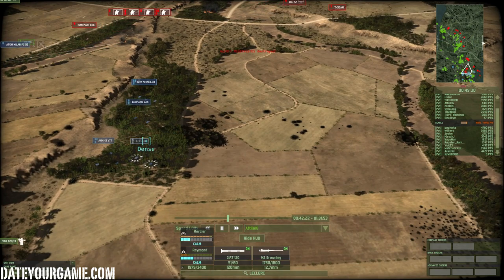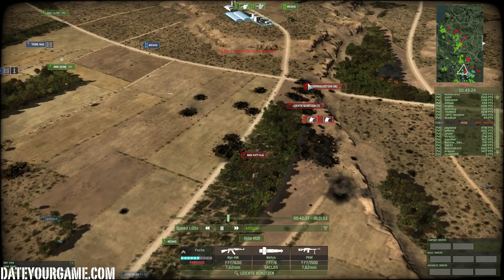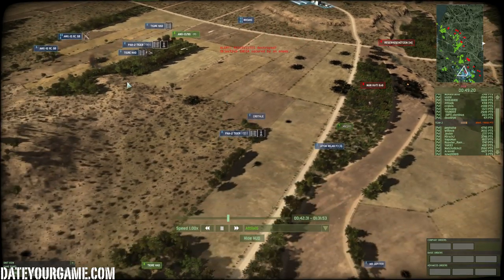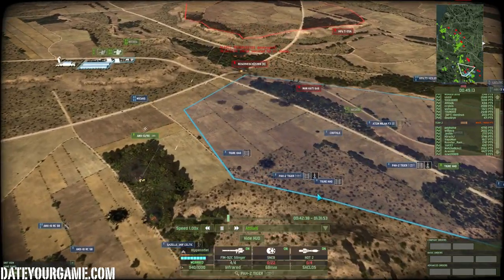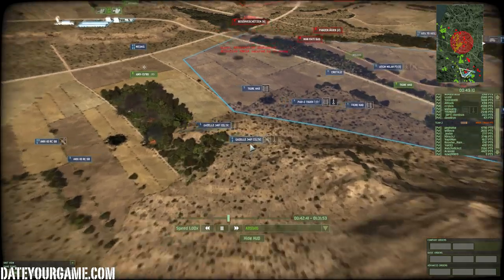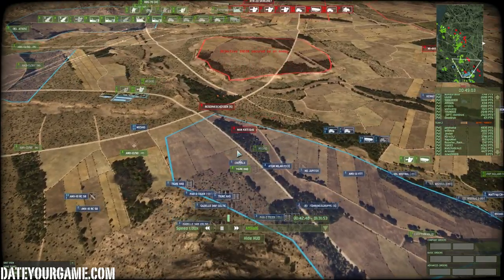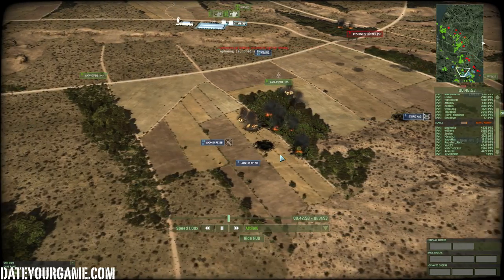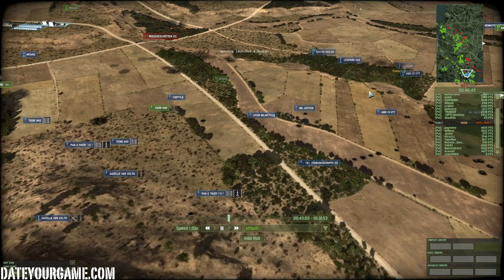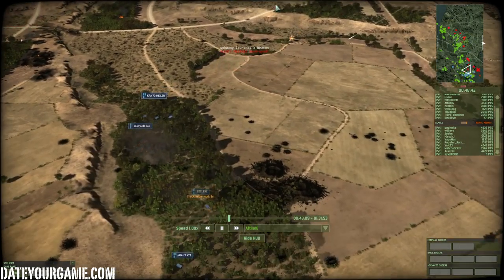I'm keeping my Leopard 2A5 and Leclerc in reserve — on this side it's mostly reservists still alive. My choppers are receiving some artillery fire so I'm moving them to another position. I also have a few Celtic — mostly a kind of psychological presence designed to discourage the enemy from taking further action. I'm moving my tanks under artillery fire to a position where they will intercept any enemy reinforcements that might come.